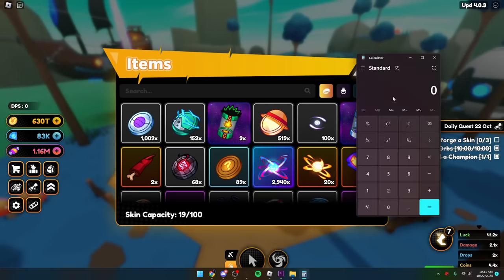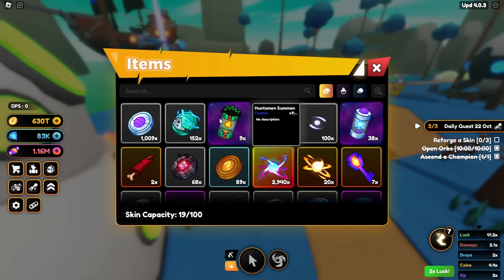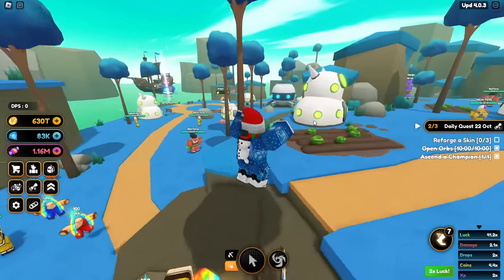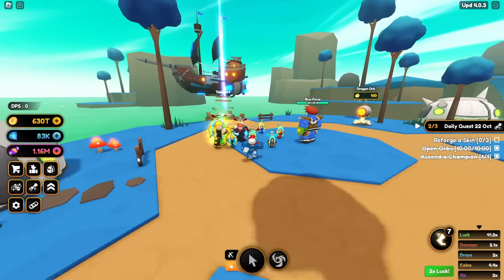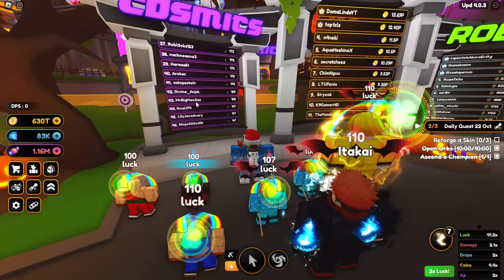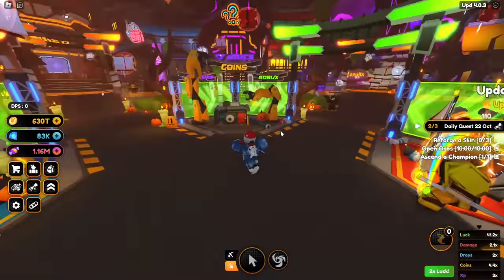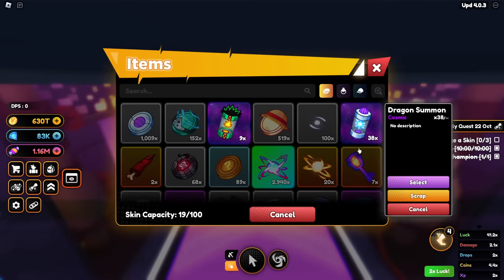If I sacrifice all 38 dragon summons at 5 essence each, that's 190 essence — absolutely insane. With 9 huntsman summons I can get at least three units to ascension 2. If you do it this way, you will get a full team of ascension 2 cosmics in about one week. It's absolutely worth it — this is how people have gotten so high on the leaderboards.